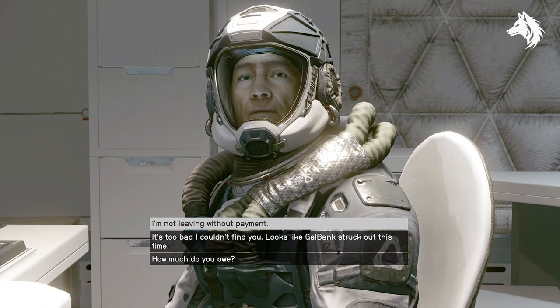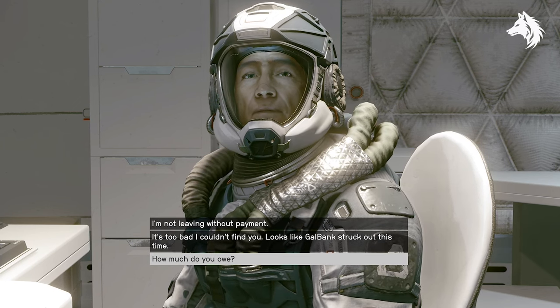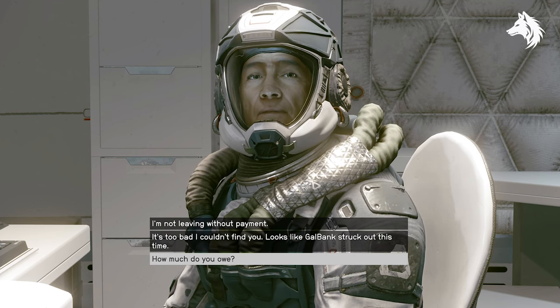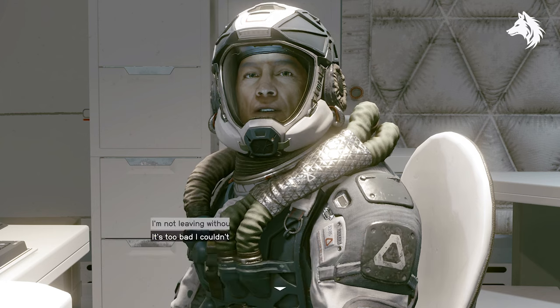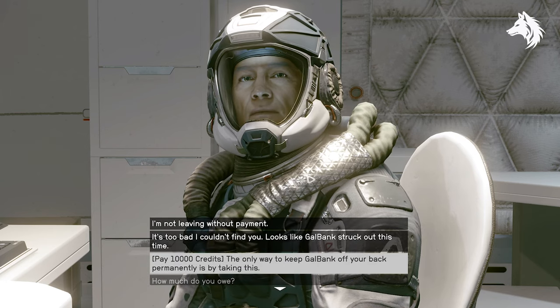Eventually you get to the delinquent mercenary. When you talk with him, ask him how much he owes and then you can offer to pay off his debts, which are 10,000 credits. If you choose this option, he will reward you with a unique pistol called Solace.